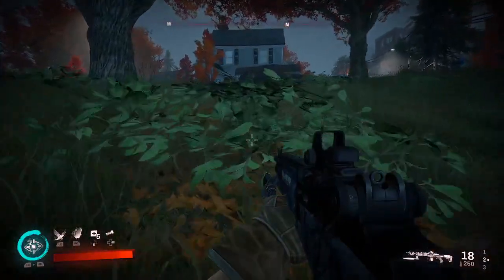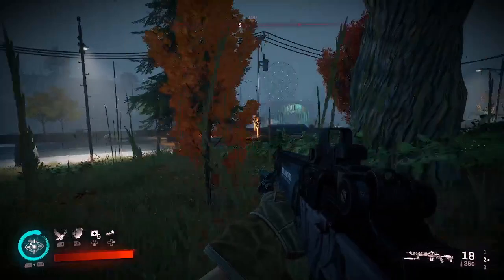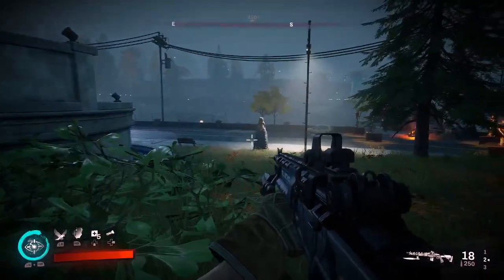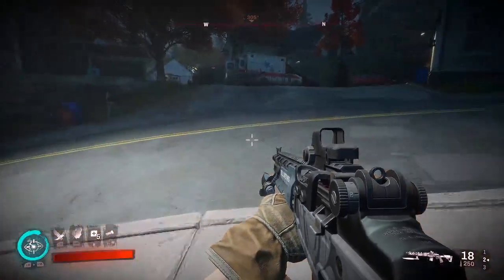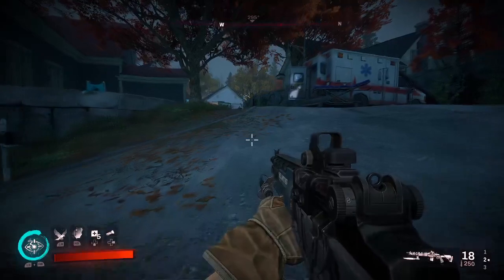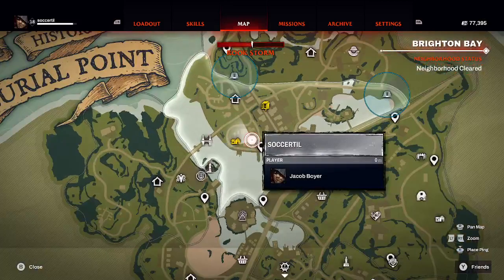Hello, welcome to another Redfall video walkthrough. We're taking our main missions. We came up here over at the historical marker and there's a firefight going on over there that we really want to avoid. We also want to avoid whatever vampires are hanging out in this direction. So we're sneaking. But now I'm sort of in a good spot. Let's go ahead and explain where we're at.